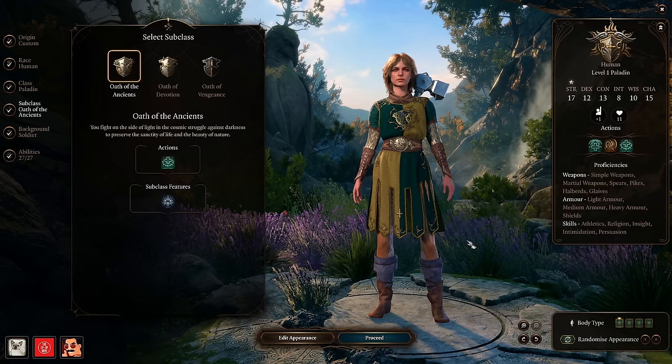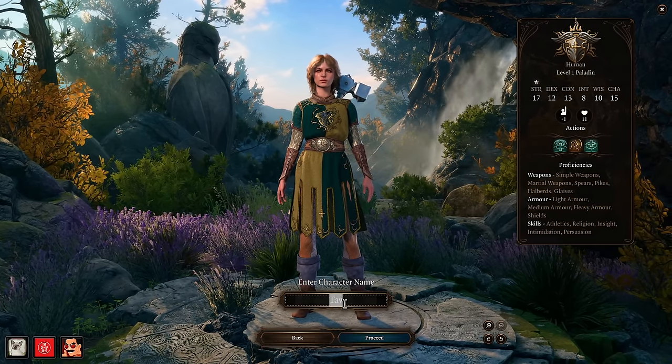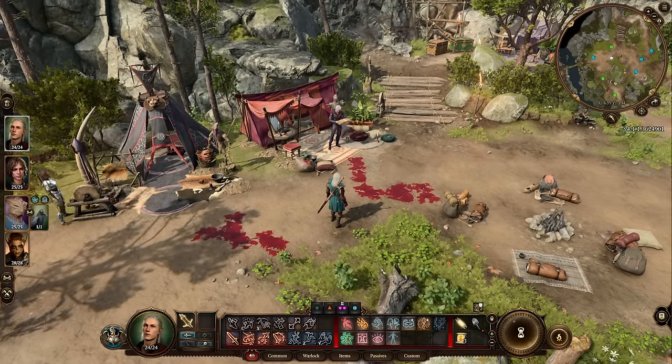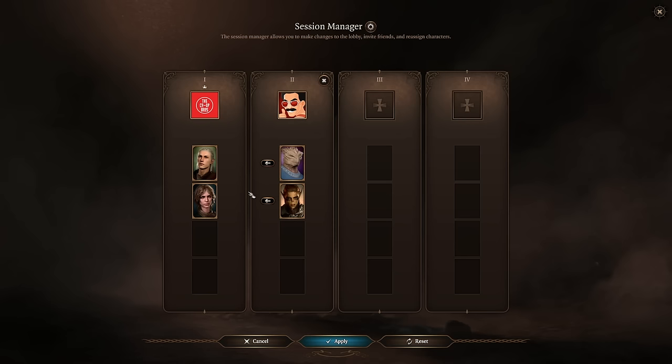If your friends join later, they will be able to make a custom character, but not play as a pre-made origin character — a point I'm going to come back to later. From here on out, the host has the ability to save, and when they do, they create a point where you can load back in later whenever you want to re-enter that campaign. When you re-enter, the host will assign everyone to their characters, or you'll get assigned automatically, and you'll just pick up right where you left off.